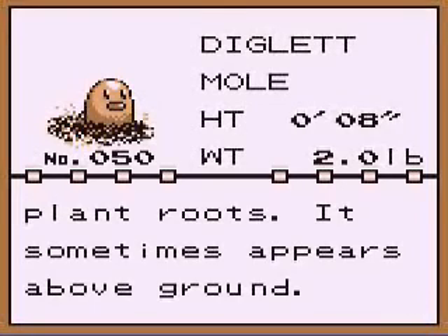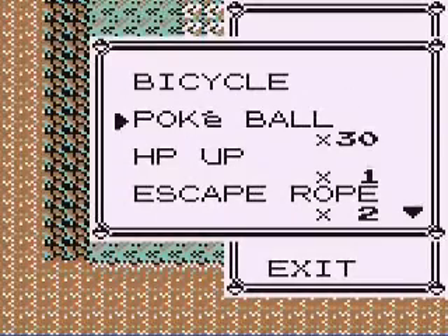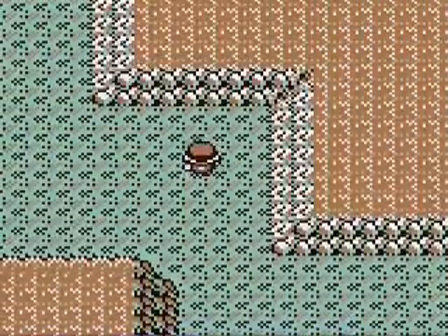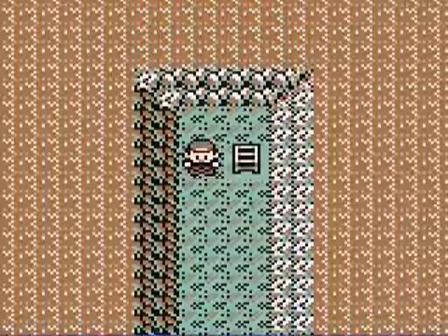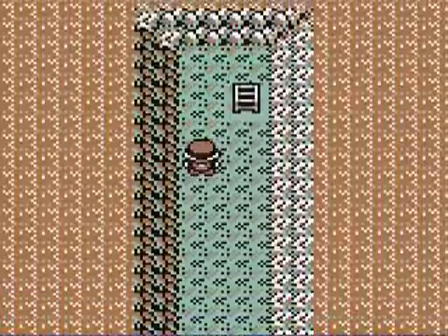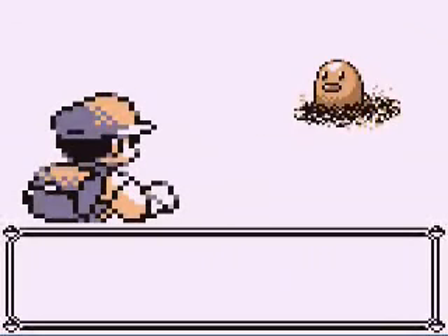It lives about one yard underground where it feeds on plant roots and sometimes appears above ground. Now, if your Pokémon are below around level 30, which they should be at this point in the game, you can use Repels in here and you will only find Dugtrio, because Dugtrio appear in this cave at a very high level — in the 30s or so. Dugtrio: if you want to completely dominate the Vermilion City Gym, find a Dugtrio. And watch this be a Dugtrio — oh no, just a Diglett. Would've been funny, though.